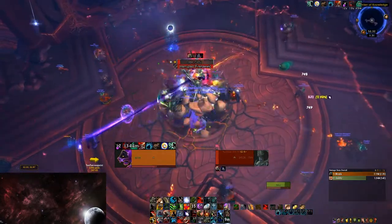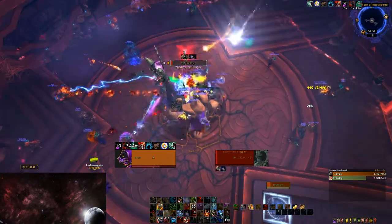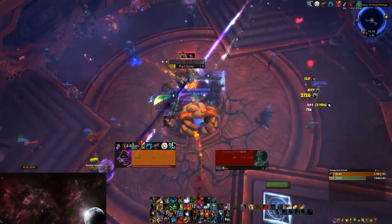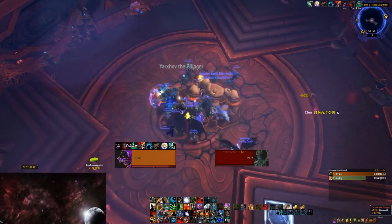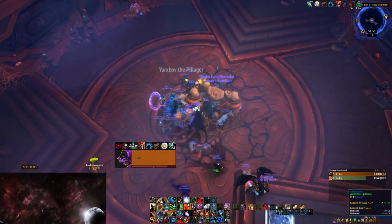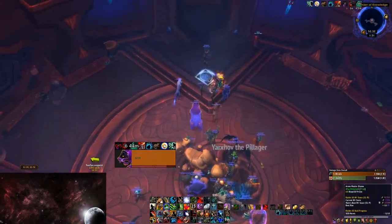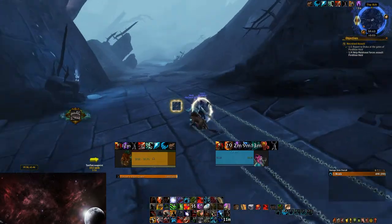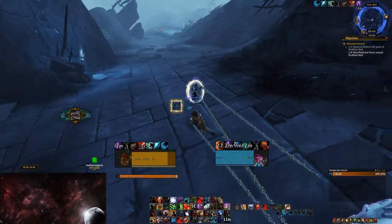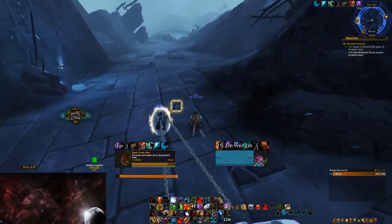So if you cannot get your hands on any repaired rift keys, you can try and find someone with a collapsing rift stone. You can get collapsing rift stones at an extremely low chance from Korthia rares, or by dragging Zolval's vault to Venari, and this is the preferred method because Zolval's vault has a guaranteed drop.